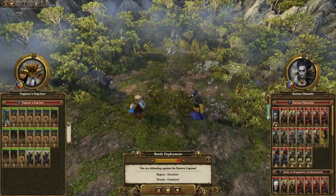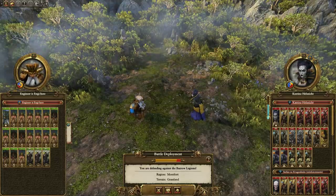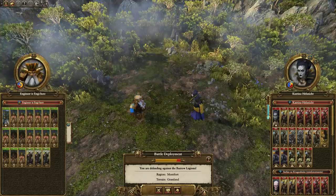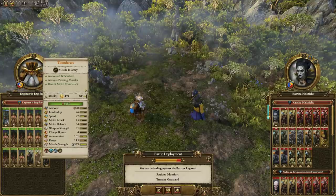Legend of Total War here, and today we've got a rating-your-doomstack video. It really is rating one of the most inefficient armies you could possibly make in this game. What he's done is put 16 master engineers into a dwarf army to boost three thunderers.